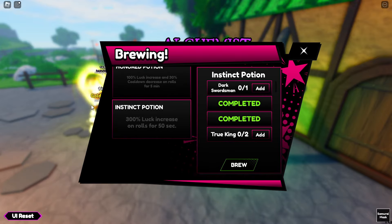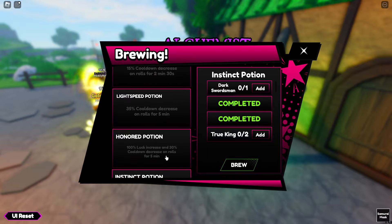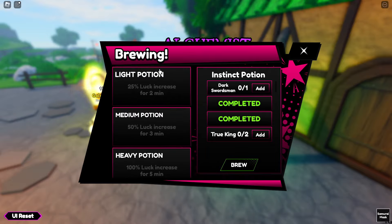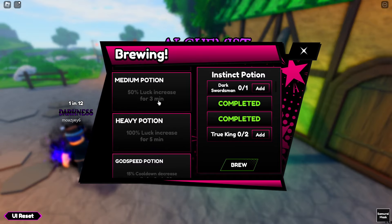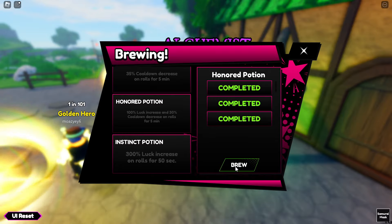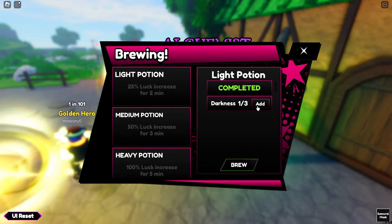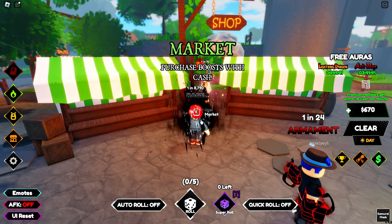I've also been working on getting an Instinct Potion. I already have Dark Swordsman; I just need two True Kings and then I'll be able to roll with 300% luck for 50 seconds. Stacking that with the Heavy, Medium, and Light Potions would give roughly 600% luck total. Adding the Honor Potion on top pushes it to 700%. I can brew one right now — the others I'll keep grinding for.